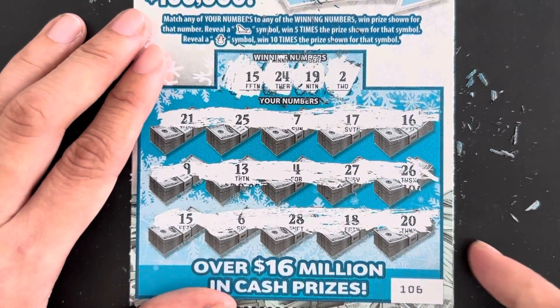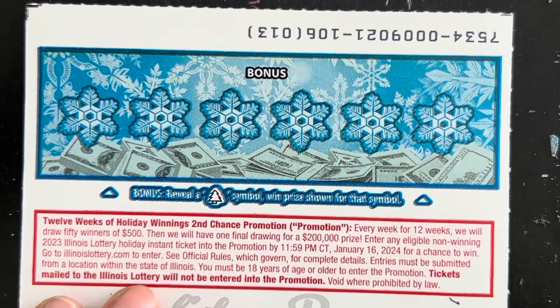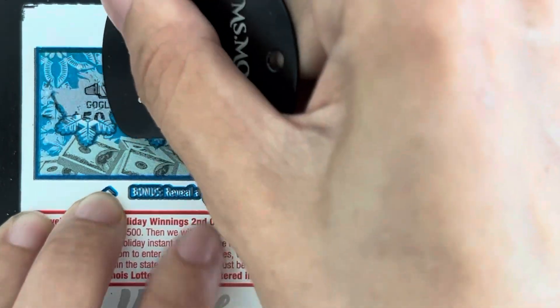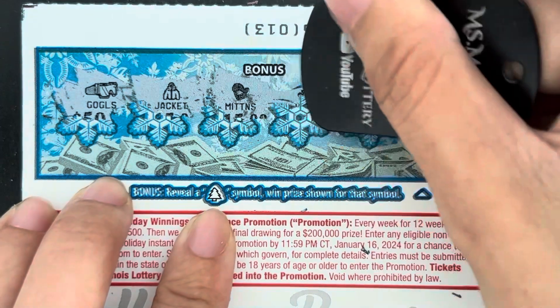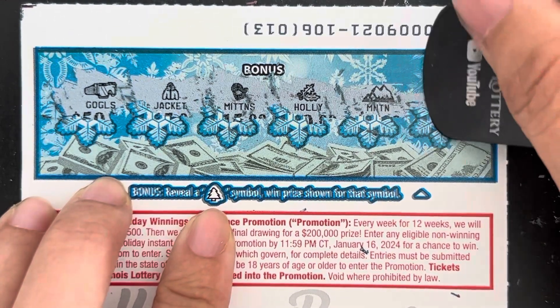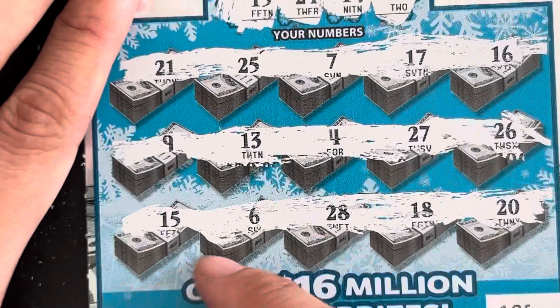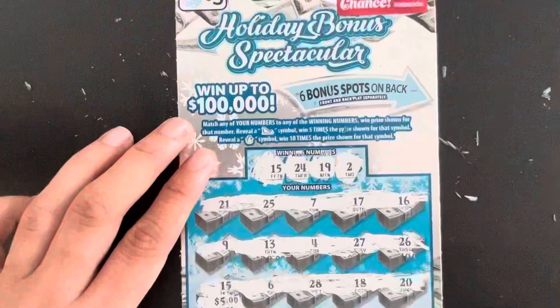Before opening here, let's do the back scratch. All we have to do is find a tree symbol. Let's go — goggles, jacket, mittens, holly, mountain, a hat. Five dollars back — not so bad, yeah, I'll take it.